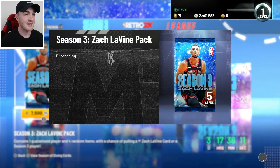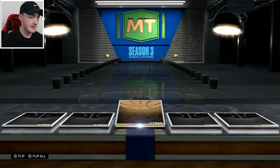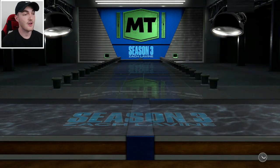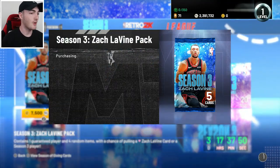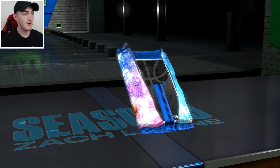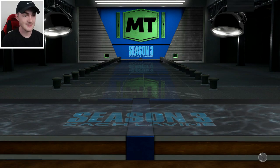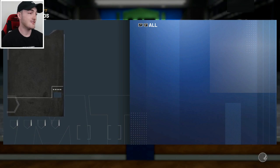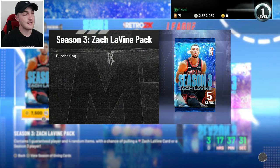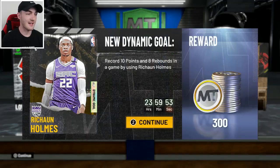Going to be pretty dope to test that card out. I do want to try the Lamello Ball as well because he could be really nice. No cards are shaking yet. These Season 3 odds can be so hit or miss. I can pull a Pink Diamond really early and it can just be a fire pack opening, pulling diamonds easily. But there have definitely been times where I don't pull anything and I spend over a million MT. Hopefully we can manage to pick up Zach Levine as early as possible — whatever it takes, unless I go broke.